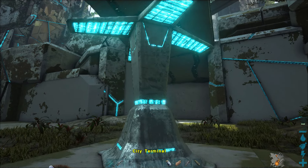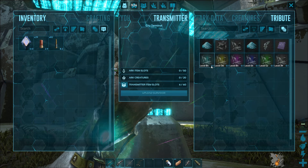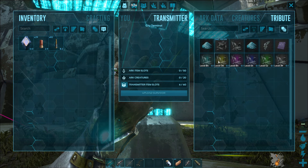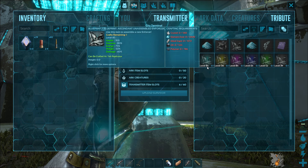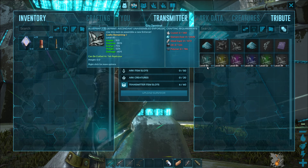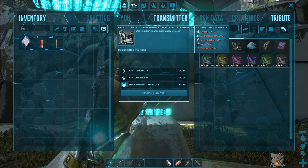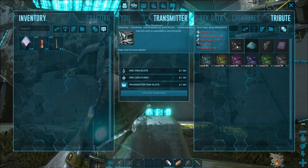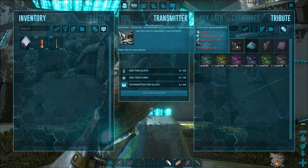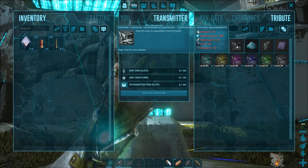We're back at the terminal now. We've got all six blueprint levels. Although it's not the most powerful, we're going to craft one of the simpler ones for those of you who don't want to go killing everything. You can just come here and craft one straight from the terminal. Let's go get the materials and come back.